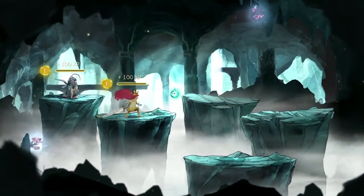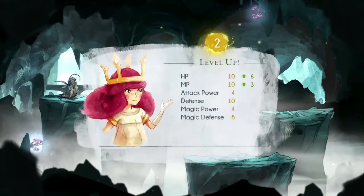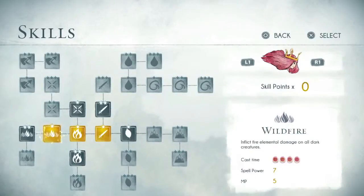Each time you level up, you earn a skill point that you will be able to use in the skill tree. You can specialize Aurora or her allies in fire magic if you want, but be careful, because each enemy has different weaknesses and some of them are resistant to fire spells.